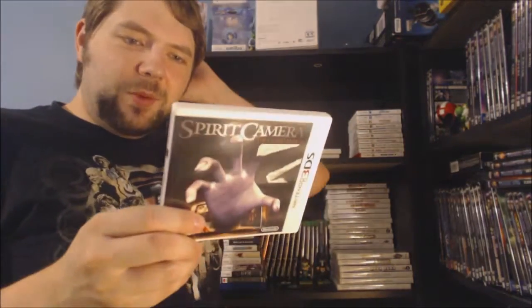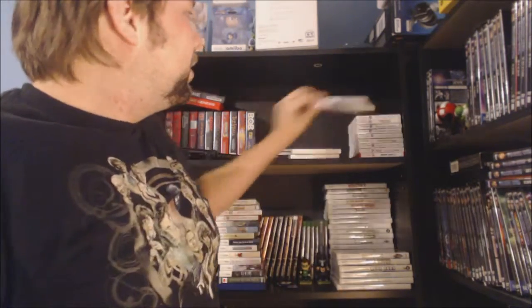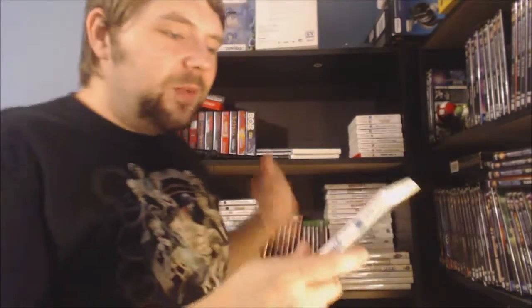Next up we have Spirit Camera: The Cursed Memoir. This is a weird game — it actually includes an AR book that you're supposed to use in conjunction with the game for augmented reality. I haven't played too much of this, but it actually includes a Fatal Frame game on it, which is kind of neat. Next up we have Steel Diver. I got this for super cheap, like 5 bucks, and that's about how much it's worth — it's a lot more of a tech demo than an actual retail release. Still kind of cool and can be fun, especially using the periscope, where you can use the accelerometer in the 3DS to move around your periscope and aim and shoot torpedoes.